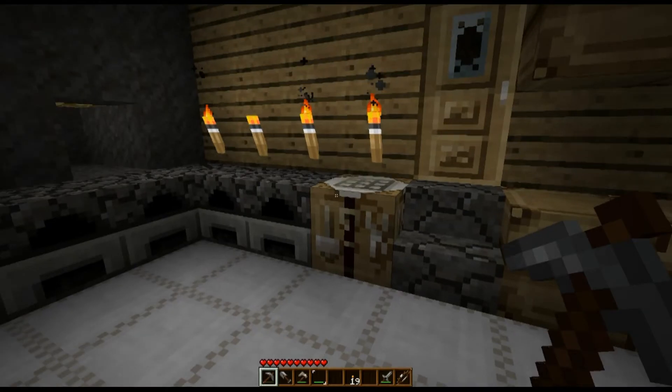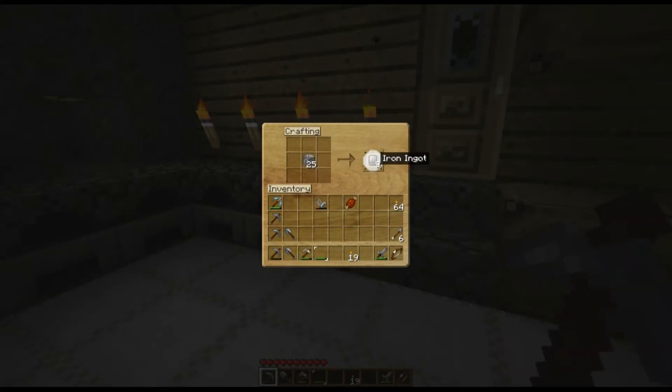A block of iron is made pretty basically. Let me unmake one and I'll show you what you do. Nine iron ingots can make a block — if you place one iron ingot in each location, you get an iron block. This is great if you want to make a house out of blocks — specifically iron, gold, diamond, lapis lazuli. A lot of things can be made into blocks, and then unmade back to ingots. This is nice for storing stuff too.